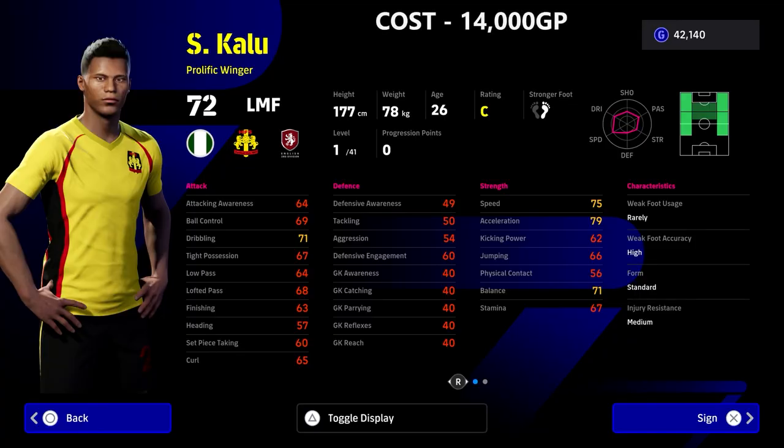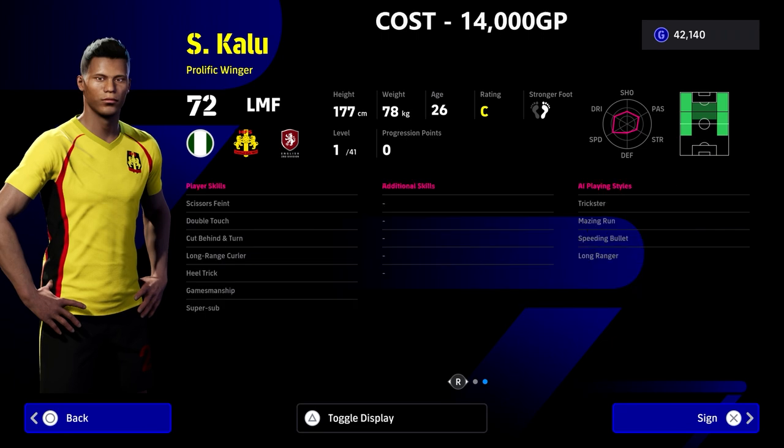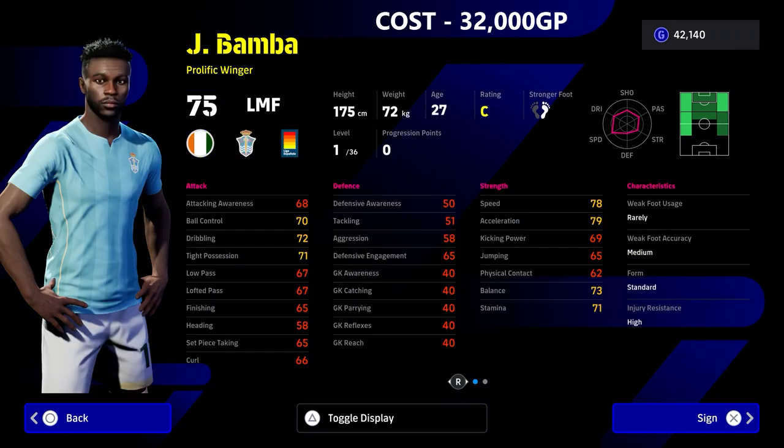We're going to kick off with Kalou. This guy is 14,000 GP — a pretty decent option. If you don't have a lot of GP and you're looking to get the most bang for your buck, this guy is a super sub. He's a prolific winger with good abilities and player skills, and he's super cheap. I definitely think he's worth a shot if you're looking for a squad or rotation player.